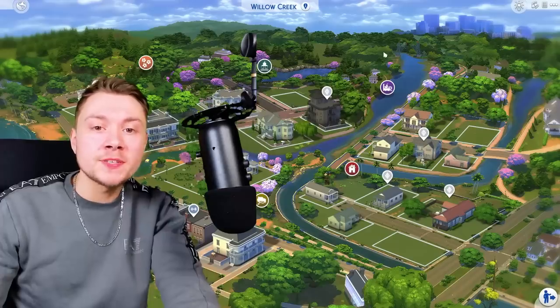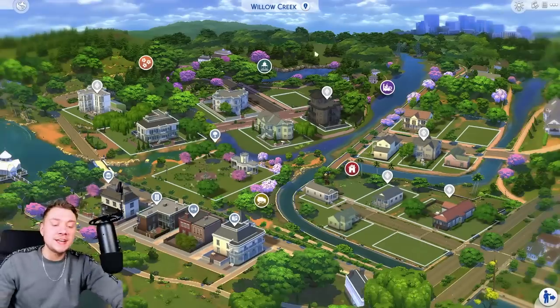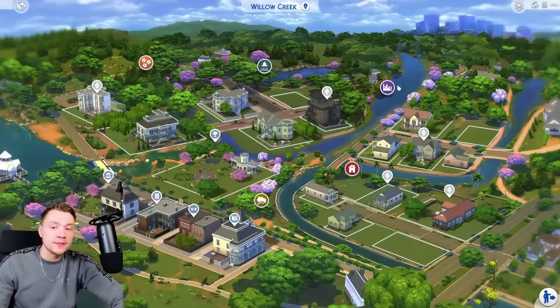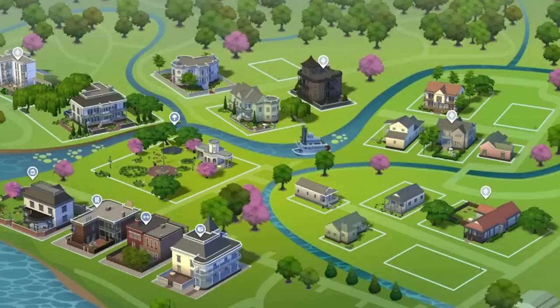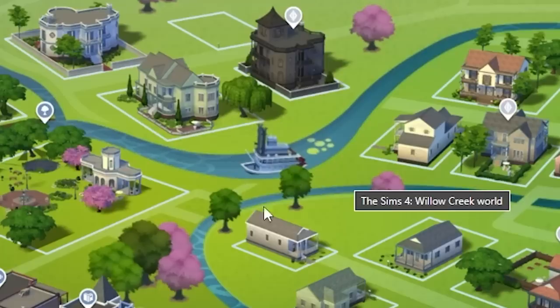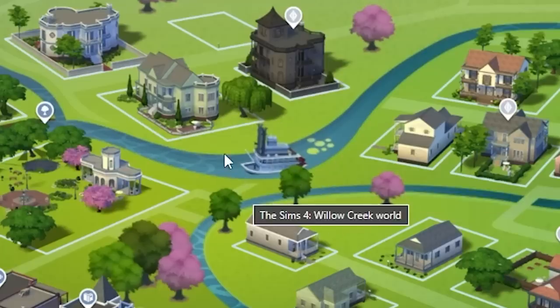So now I present you with this — absolutely stunning. This is an exact like-for-like replica of the actual world in the map screen. The best map screens are the Sims 2 and the Sims 3, because you can actually zoom in and interact with it. Taking a look at the original map screen, it shows literally nothing. Look at this little boat right in the middle.